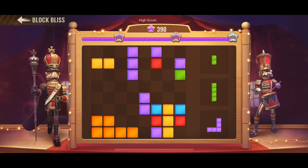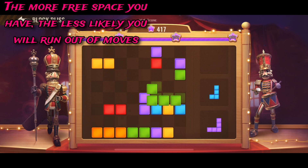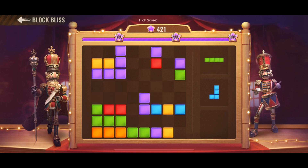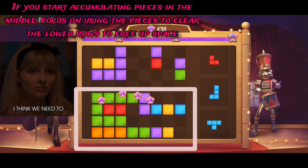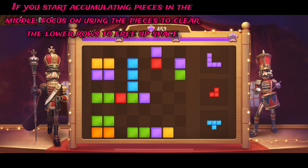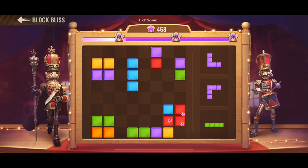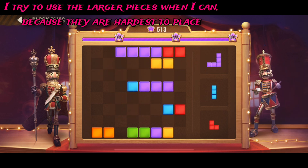That's a good way to clear them quickly. If I start accumulating them in the middle, I try to focus on the lower levels first to open up space down there, because inevitably I'll have larger pieces pop up and I'll have to figure out how to fit them in.